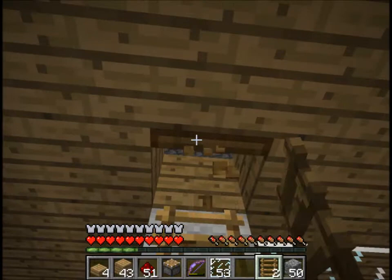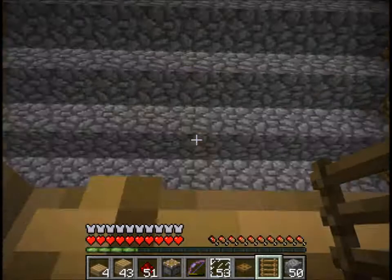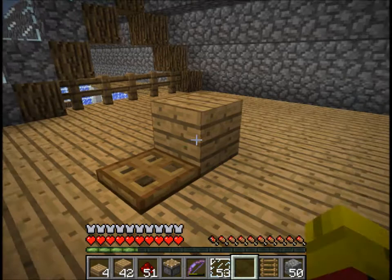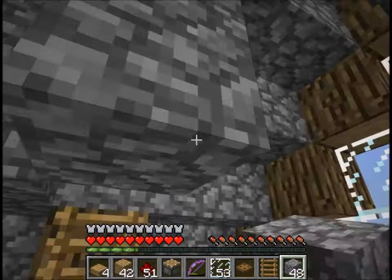Since we've had the update, trapdoors and ladders really don't work that well in conjunction with one another. So I'm going to have to put a ladder there, and when I get up here we'll have to put a plank here. You have to place a full block — you can't place a half block. So that's going to have to be the way this looks now.